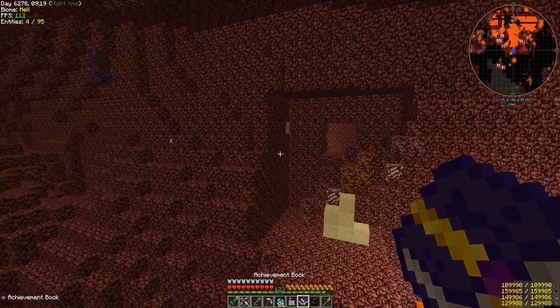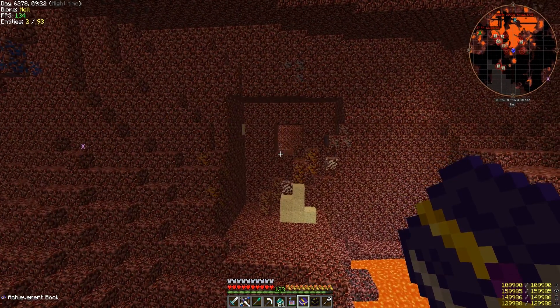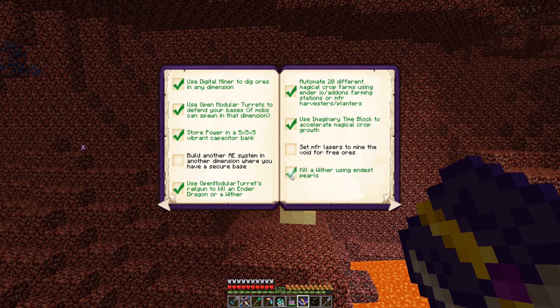Achievement done! That was not what I thought was going to happen, but I guess when you spawn more than one they become stronger. Kill a wither with an endest pearl — first thing done!